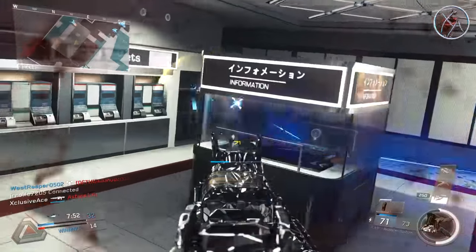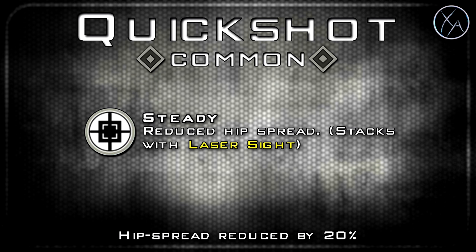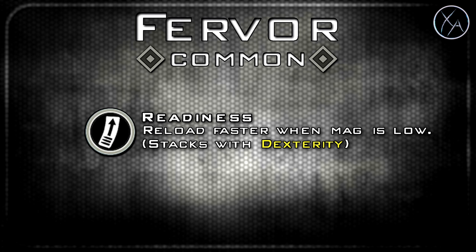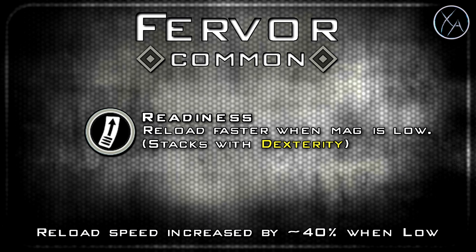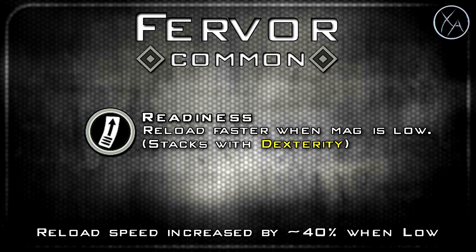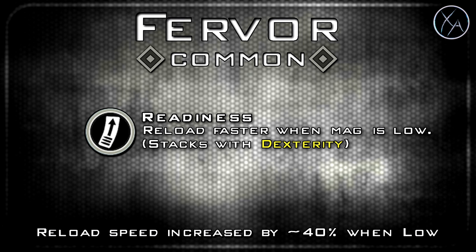Now let's get into the variants. First up is a common variant called the Quick Shot — it gives you the Steady Weapon perk which reduces your hip spread by 20 percent. The next common is called the Fervor, which gives you Readiness. This perk has been updated recently and now allows you to reload faster when your magazine is low. The game determines this once the reload indicator pops up on screen, or when the ammo count turns red in the bottom right corner.